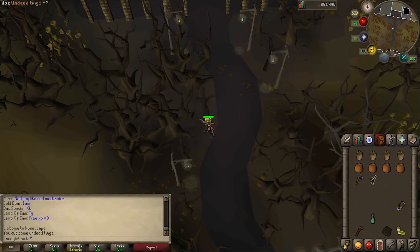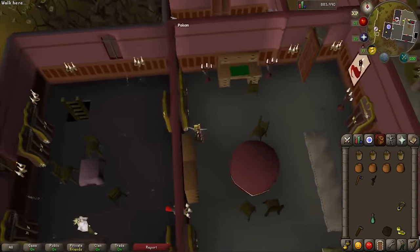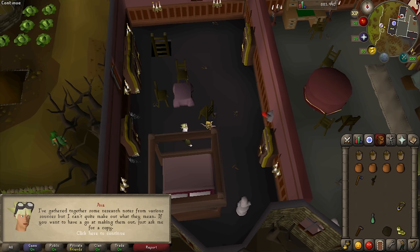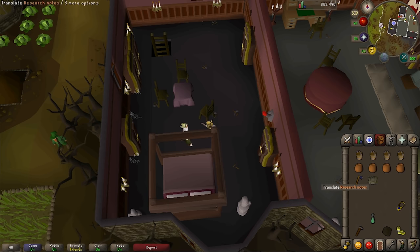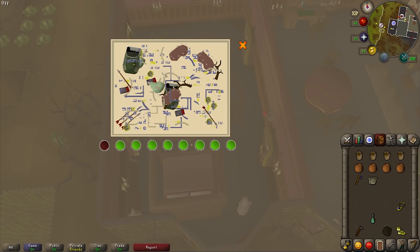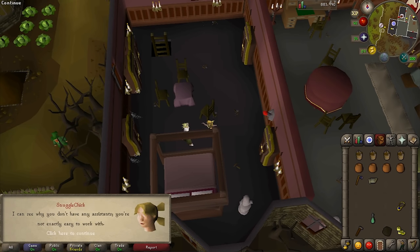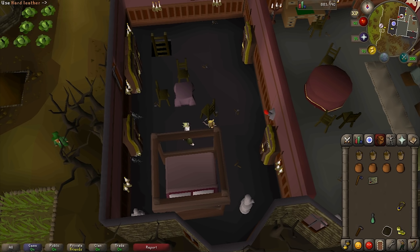That's the last thing we need for Ava's device, so go inside and talk to her. She'll take the twigs from you, but she says she's having some trouble unjumbling her notes. Talk to her again and she'll give you a copy of the research notes. Click on them and it'll open a little puzzle screen. Click on each of the green circles except for the second, fifth, and last so that it looks like the shown configuration. Once you've done that, talk to her again to return the notes. With the notes deciphered, she'll say she needs you to combine them with some polished buttons and hard leather. Use one of the items on the other and they will combine into a container.